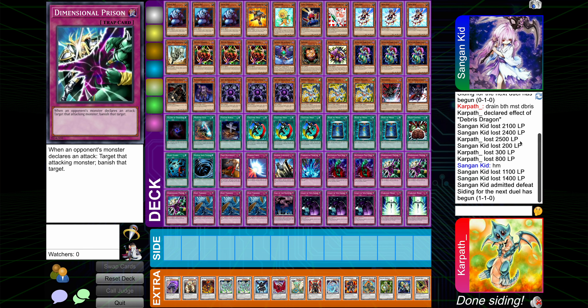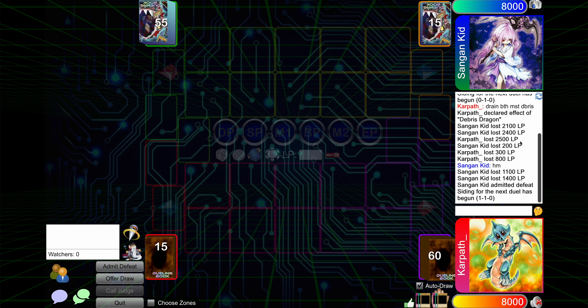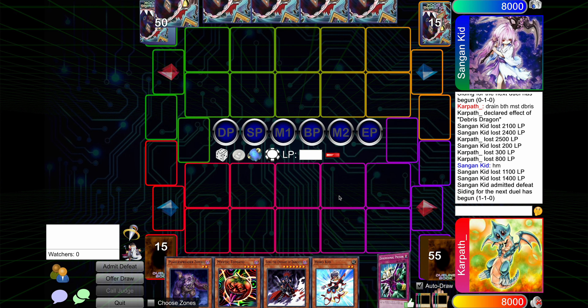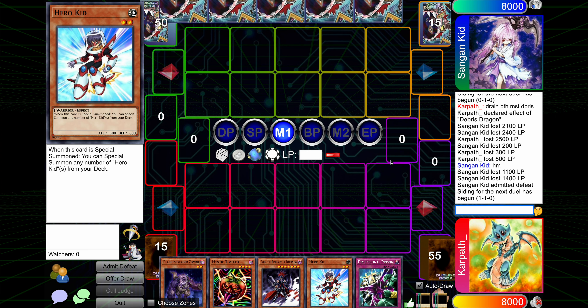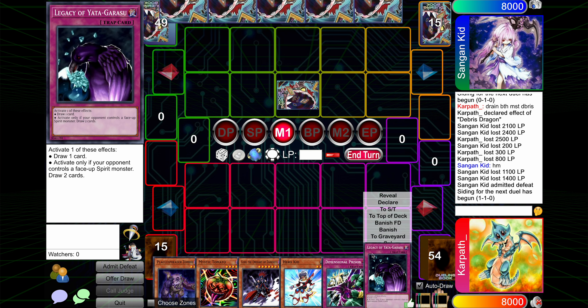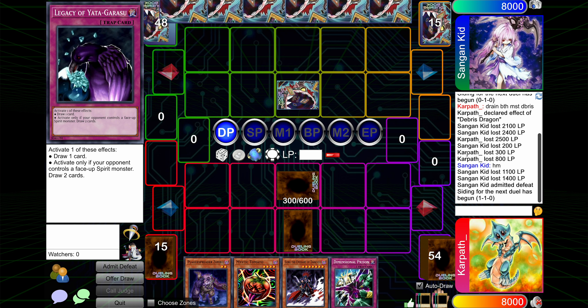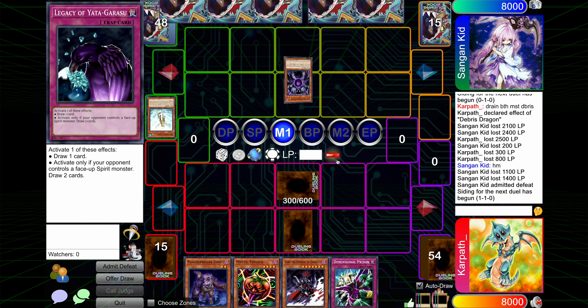Now we're going to go second against the Hamster Raikou Kais deck with our slow-ass deck, so not looking too good. Our opponent is on 55 cards — I just noticed. Why do I keep drawing Hero Kid? What was the point of 60, man? I'm setting him, setting him and setting you, and then we're done. Don't care what happens to either of these monsters. The fact that they didn't set Back Row means it might be Raikou. No, it's a Treeborn. That's wild.